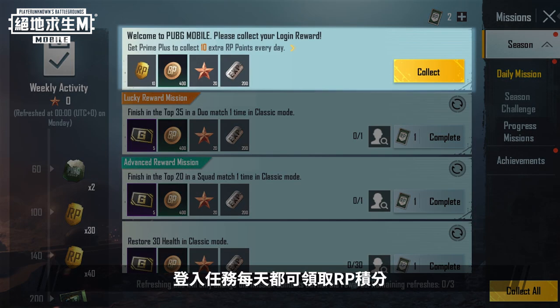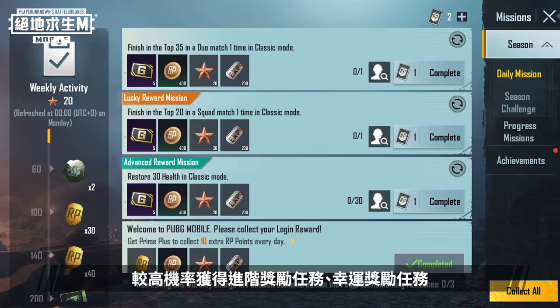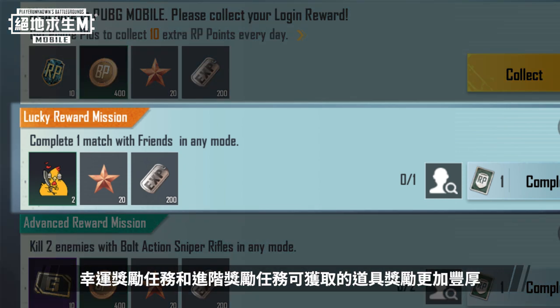Login Missions award RP points daily. When you log in and look at daily missions, there's a higher chance of seeing Advanced Reward Missions and Lucky Reward Missions. They may be more difficult, but they have better rewards.